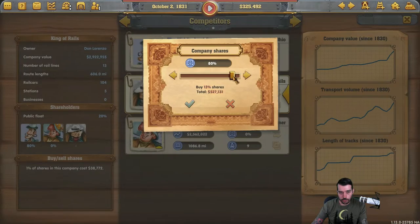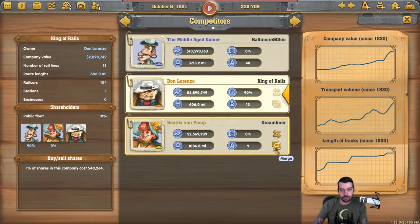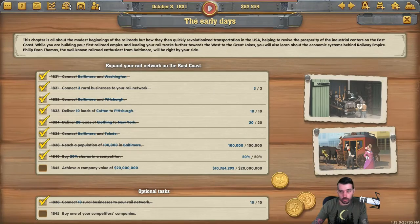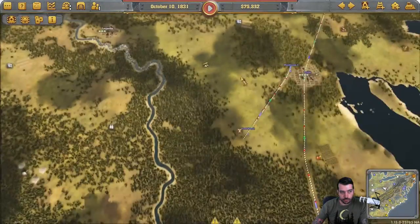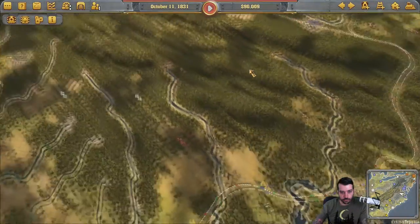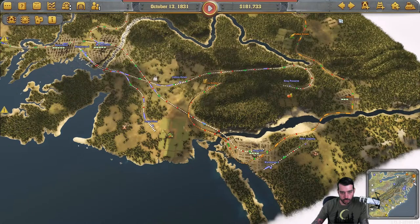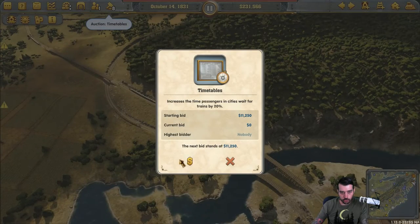We're getting pretty close to being able to buy this guy out. 10 shares is $398 and we just need 10 more — so about $500,000 by the time stock prices go up. Company value is almost $11 million. I'm going to buy out the competitor first and then we'll start expanding our railway again. We really could have had a lot more things going to New York fairly easily — we still could because we have the other sidings here. We could have them all going to a warehouse outside of New York, which would give us plenty of money.